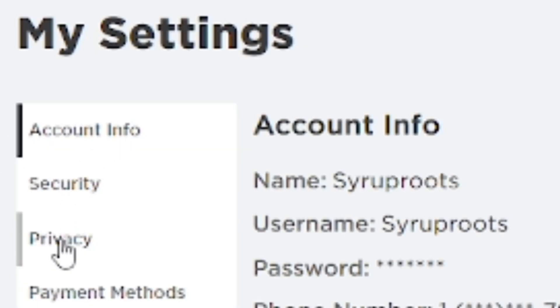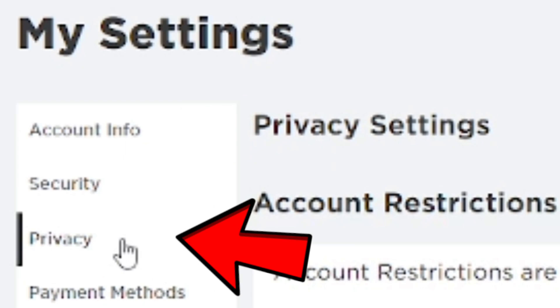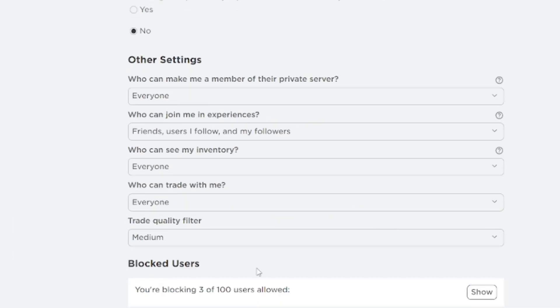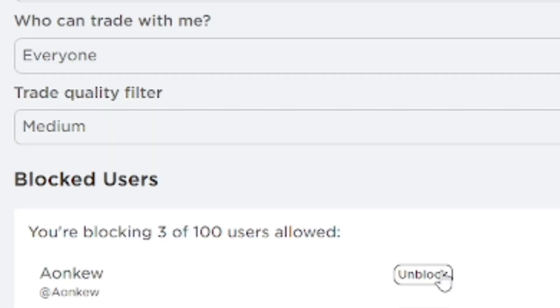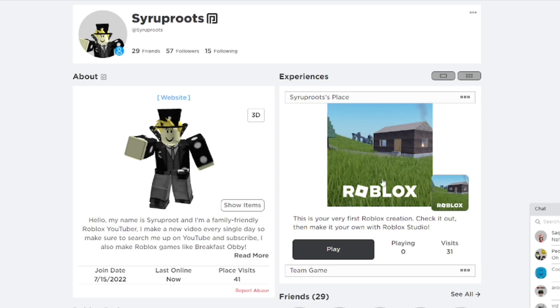To unblock someone, go into your settings and go to the Privacy section, then scroll all the way down. You can see the blocked users list — I blocked a few people, but only one was just for this example. You can unblock from there, or you can search them up and go to their profile page to unblock them.